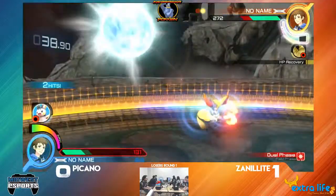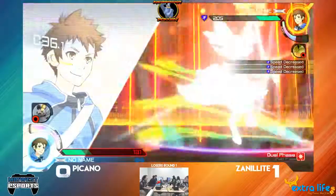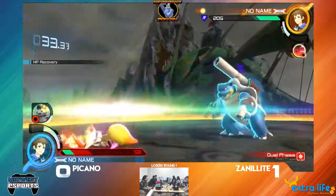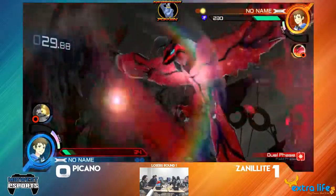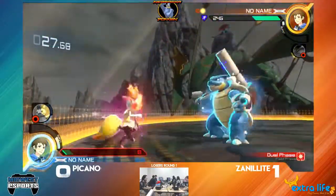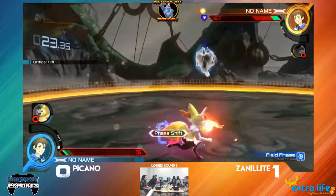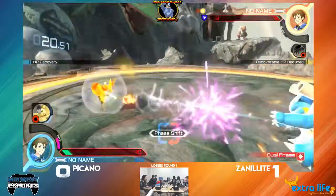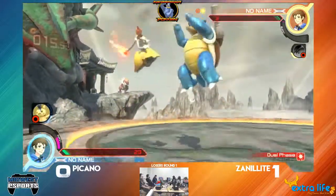I really like that drop that Xenillite did, just baiting out everything he could have done. There wasn't much Picano could do there. One of Braixen's main game plans is she can cancel into most supports. Both Bursts getting canceled — a Burst cancel for a Burst cancel, eye for an eye. Going in with the Yveltal shot. You can actually jump that to get rid of it — oh, just out of Water Spout range. She has a lot of tools to catch CADCs and a lot of tools to stuff that Rapid Spin.